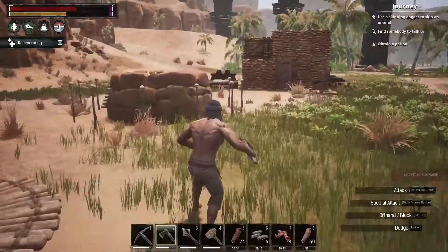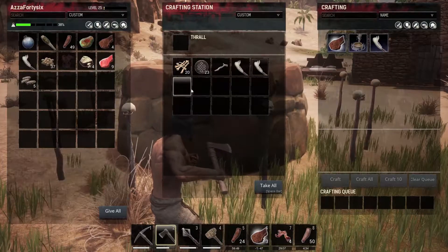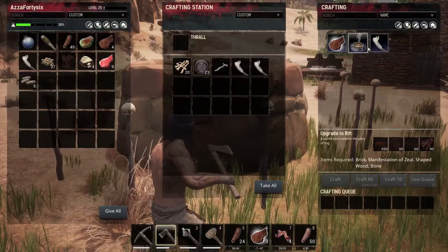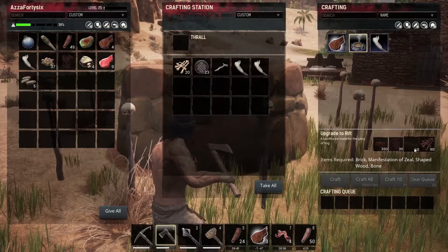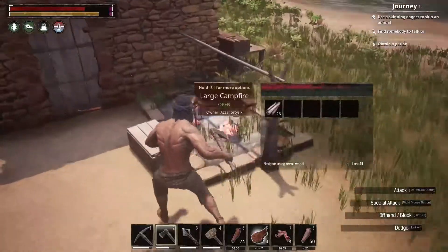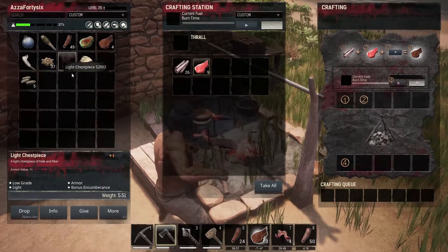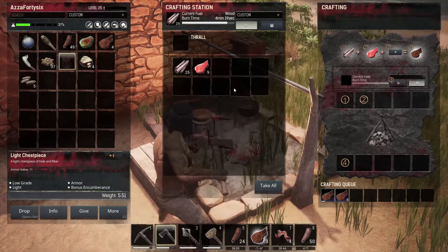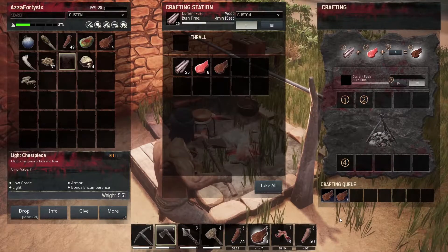I've also managed to get some more meat — the good meat. We'll put that away over there. Once we get to 30 of these we can actually upgrade this pit. We need lots of bricks, but they're crafting at the moment. We need more shaped wood — a whole bunch — and we also need the bones, so everything we kill is getting pretty much harvested now. We'll put the steaks in here. He broke our chest piece — what a such and such. Here we go. Whoa, I think it's going faster — that's cool.